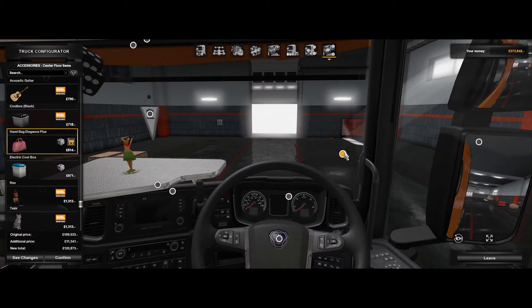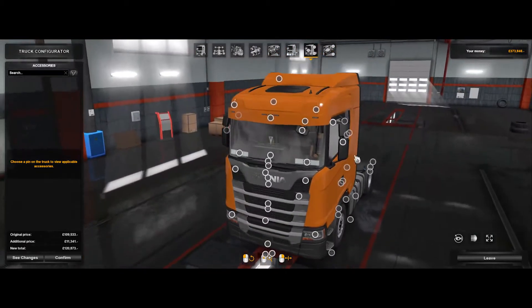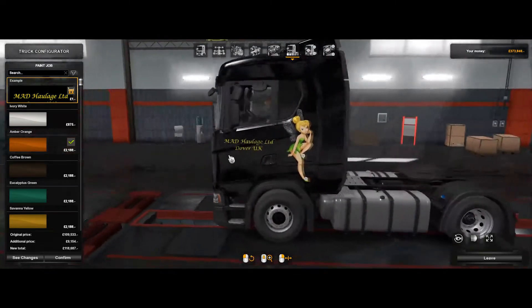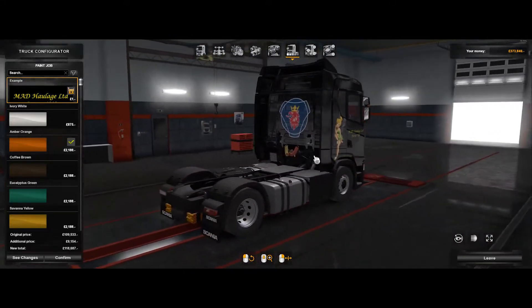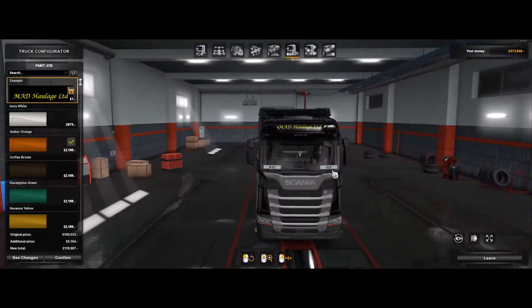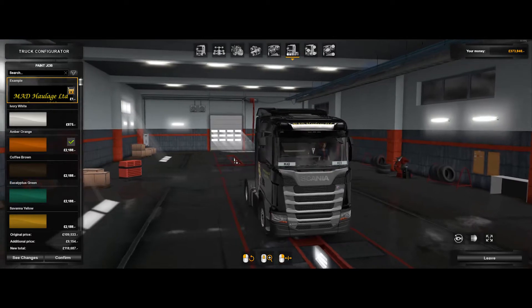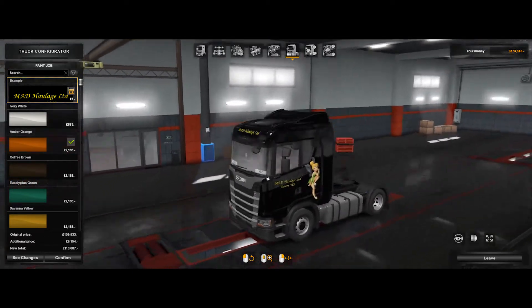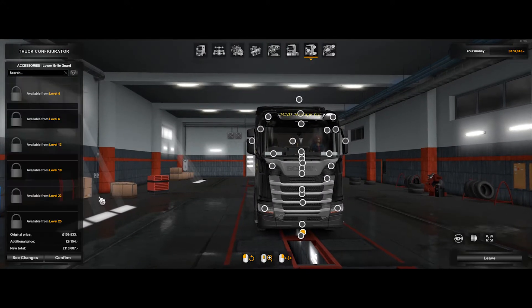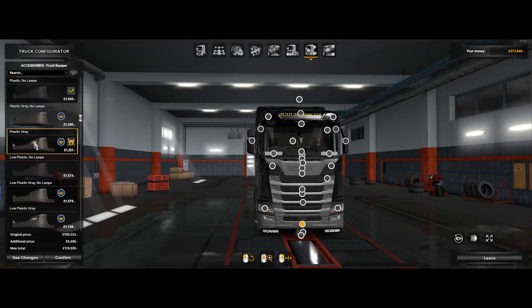We've got a sat nav there so we don't need another sat nav there. I have had a skin made for my truck for the company — did this myself. Here's my first try. Should change that and put Juliet there. Don't know what you think of it — I quite like it. As I get better at trucks, it will then pop in.